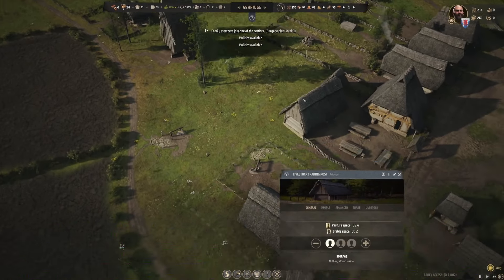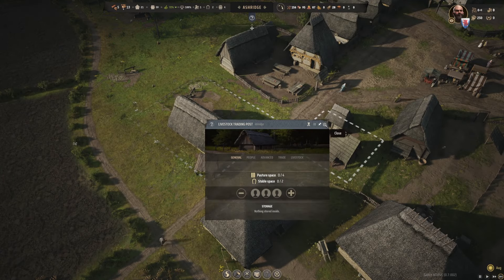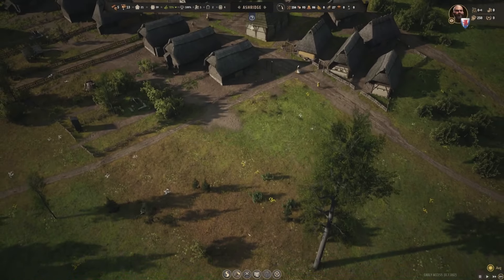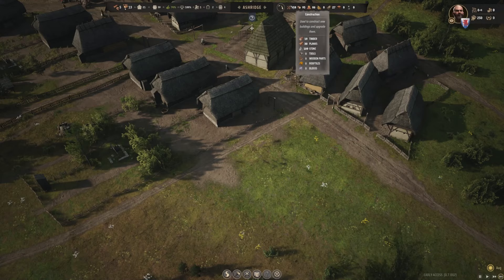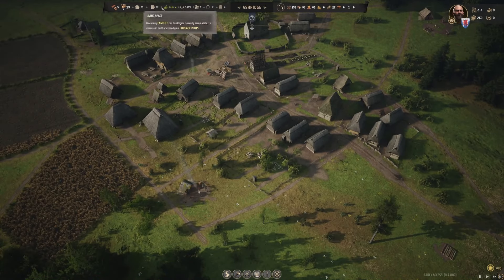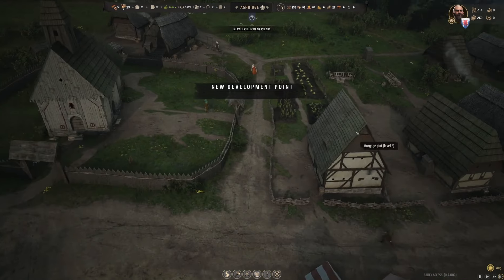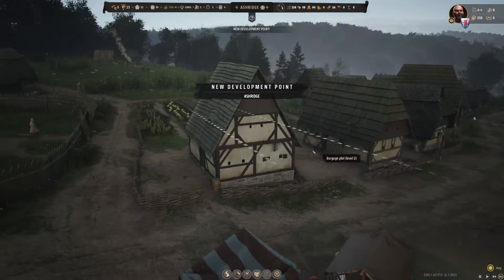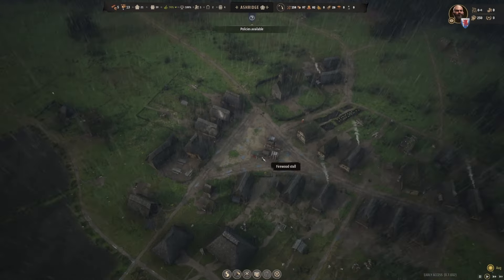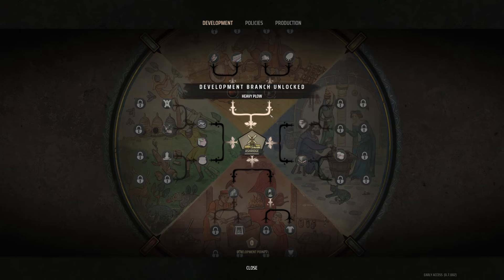We should have a trading post so we can sell stuff that we have too much of. This is really complicated. Hey, look at that - new settlement development! Oh look at that house, it's a little bit more fancy than the previous one. Let's slow down the pace a little bit. Definitely using that development point on the heavy plow. Great.